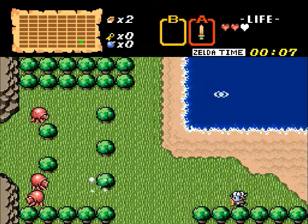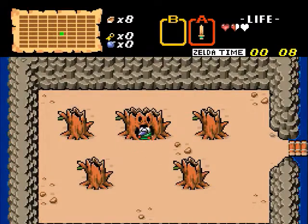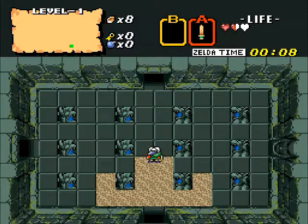To choose a held item, press the X button to return to the game after making your selection. You should soon be able to find the first dungeon. However, level 2 remains hidden somewhere.